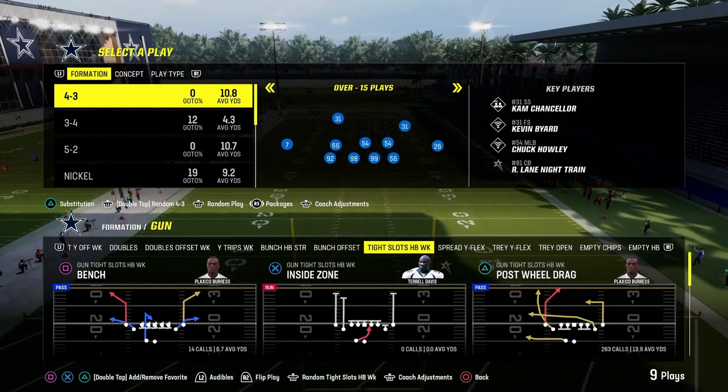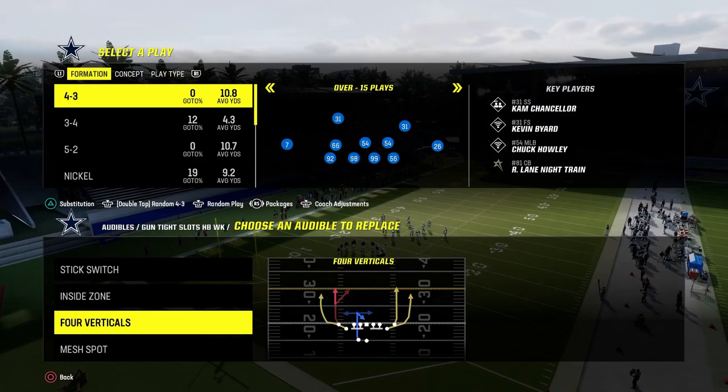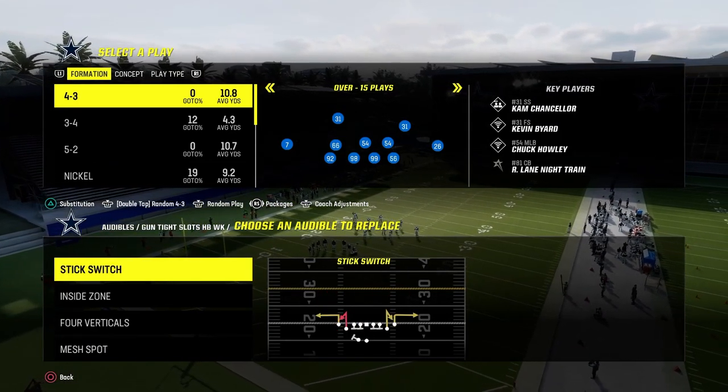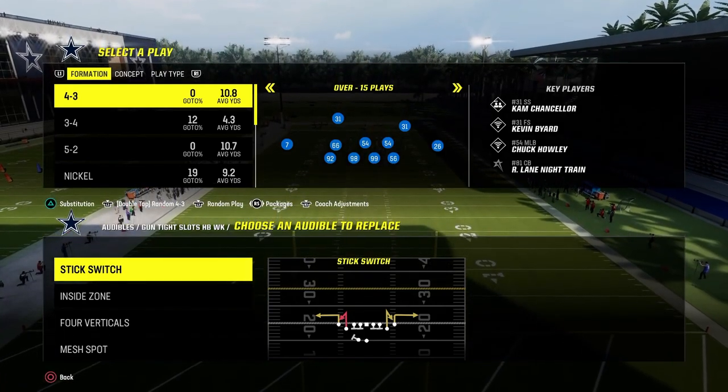Let's go over the audibles for this. We're in the Cincinnati Bengals offensive playbook. The main thing here is we're going to be audibling into tight slots out of bunch, offset every single play. Audibling around is one of the most effective strategies in Madden this year and was last year and will probably be next year.